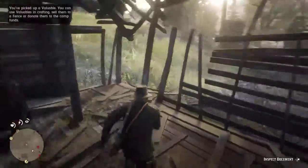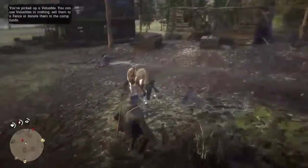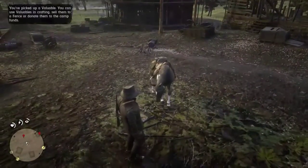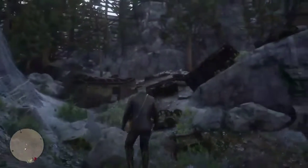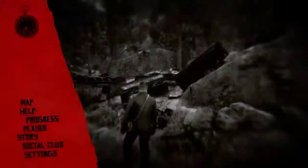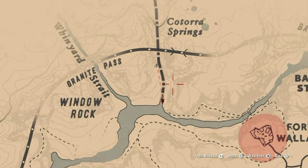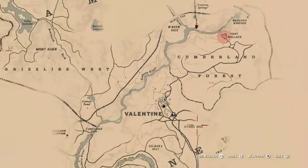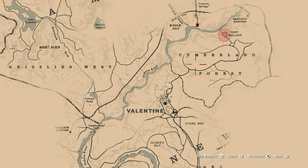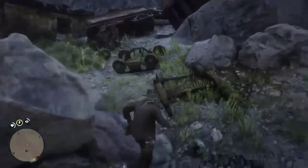Go to the gold bar. Okay guys, so the second place is right here in this little spot. I'm right here, but it's right here from Fort Wallace. Brown Town is right there, so it's right up here.